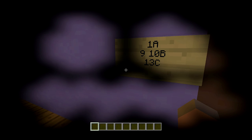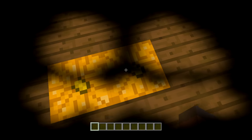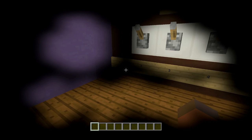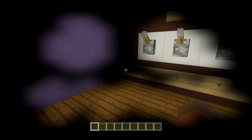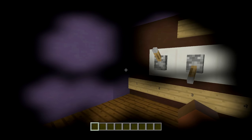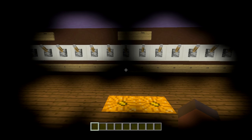So the first step is 1a. I come over to side 1a and stand between these two pumpkins. I look at number one - and which lever looks really highlighted right now? Number three looks super highlighted, like there's a lot of light pulsating on it. I flip down lever three for 1a.